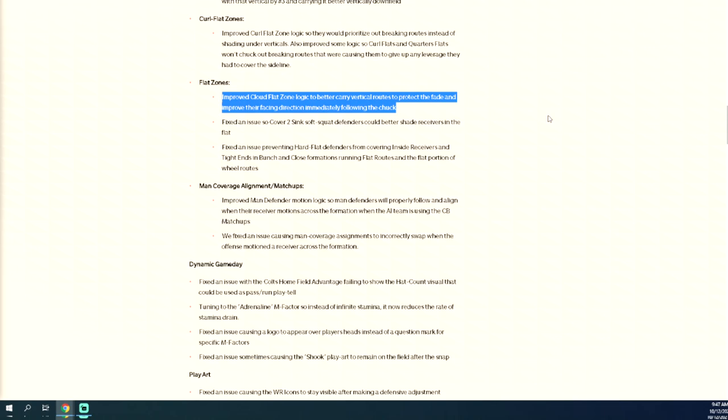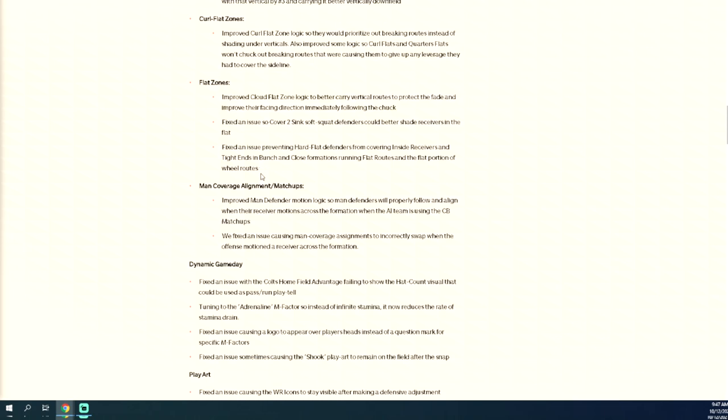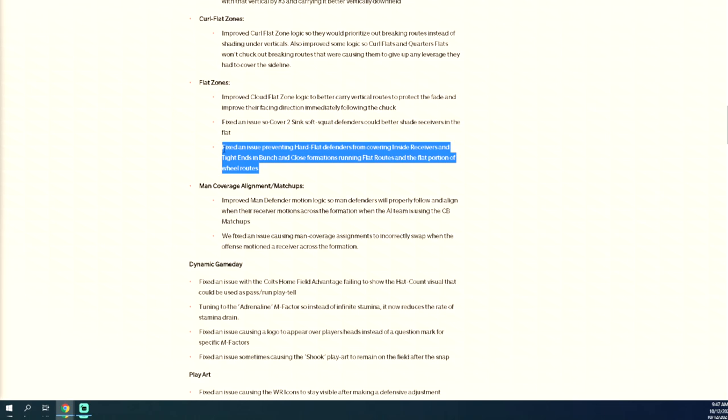This one is really really important: fixed an issue preventing hard flat defenders from covering inside receivers and tight ends in bunch and compression formations running flat routes in the flat portion of a wheel route. Basically, if you put a hard flat on and someone runs a flat route, the hard flat defender should be able to defend that. We have to get on the game and test it. They said they fixed cover three and that didn't work, but I'm optimistic — this is what we've been asking for.